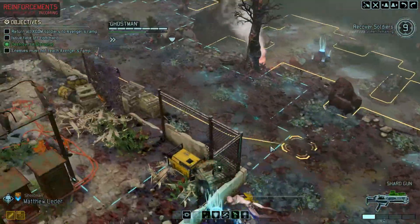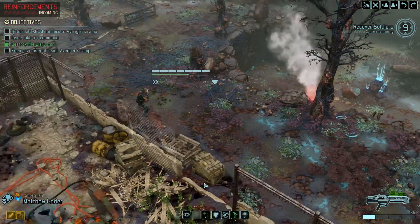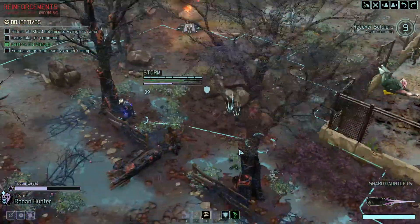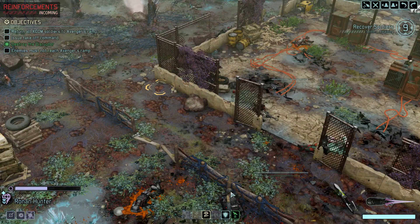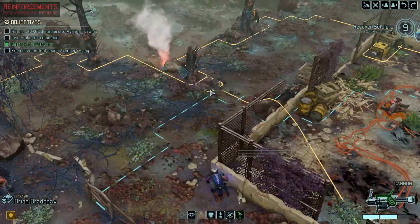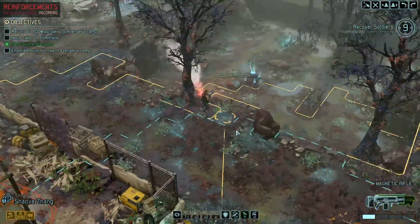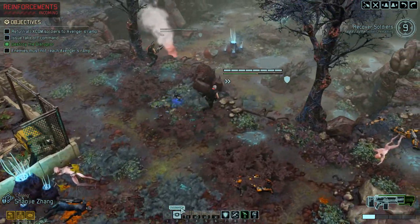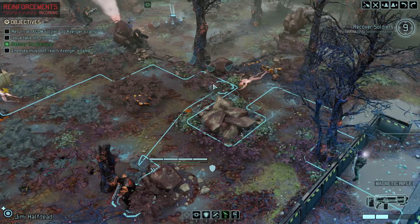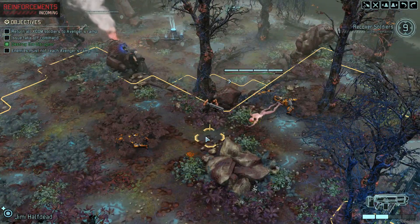Here's what we're going to need to do — we need to ambush this ambush that's coming up. I'm not going to hit lift off until everybody's on that point. Inquisitor, I can't really get you in a position where you can overwatch. I can't really get a lot of people into positions where they can overwatch. Zhang can. Jimmy can get in there. It's not the best positioning, but you should be safe for this turn.